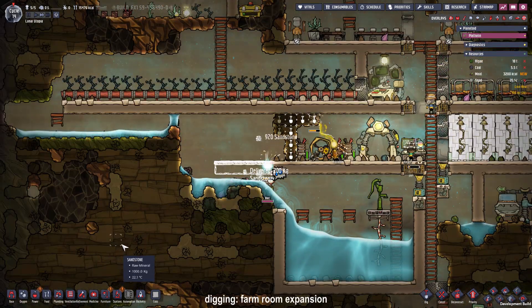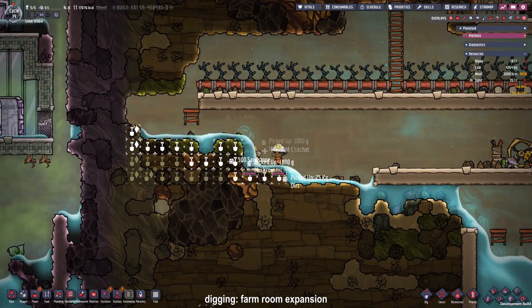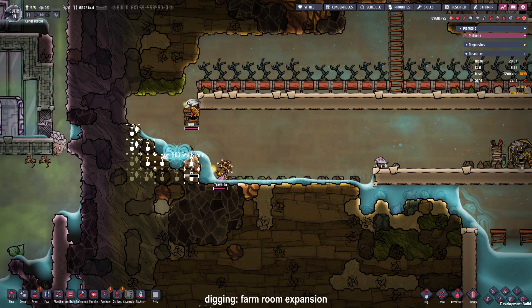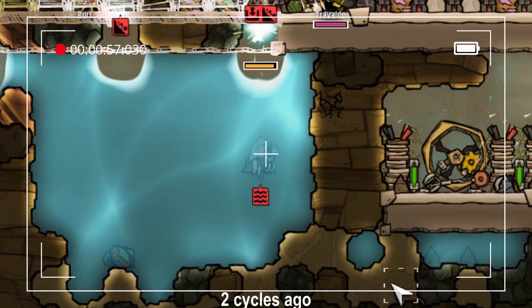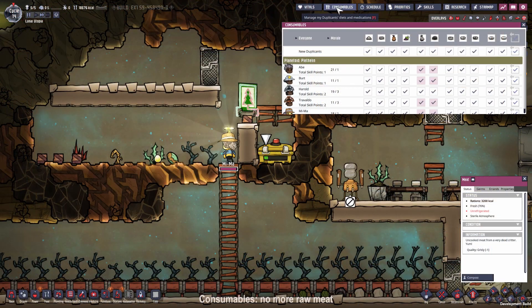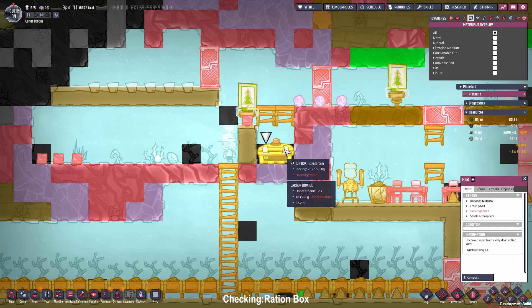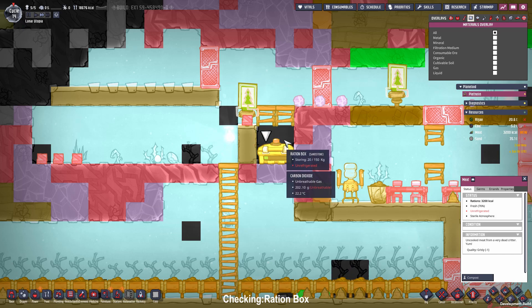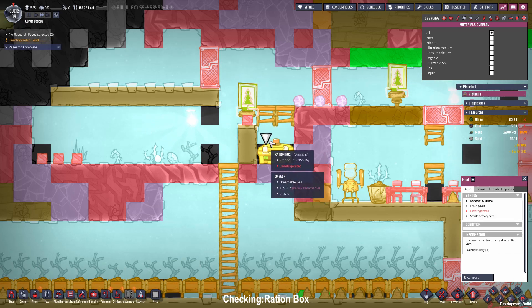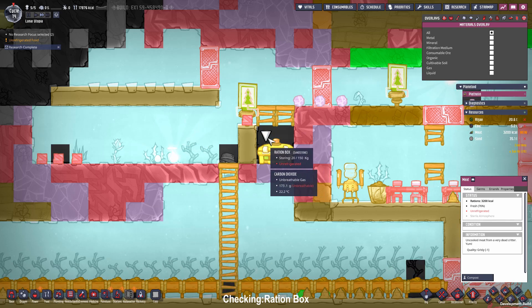As you can see the duplicants are doing what they are told to, and also that this part of the base isn't oxygenated very well — that is due to the water that got removed. I've just noticed that we got some meat right here and we don't want the duplicants to eat the meat because we can grill it and make barbecue out of it. So you can go to consumables and disallow them from eating the meat so we can grill it up later. Because that is stored in our hopefully still sterile atmosphere — which it is not — so we have to place some more carbon dioxide in here.